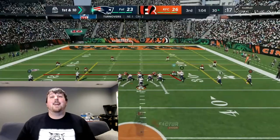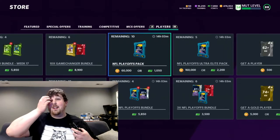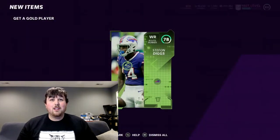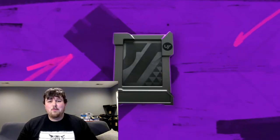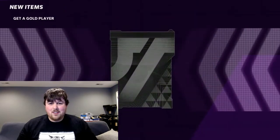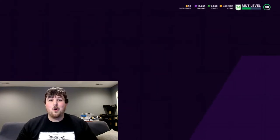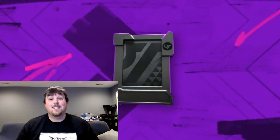We did end up taking the L there, but we got 10 total packs, four special packs, and one expensive special pack. Let's open up the ten gold packs first and see what we get. Team of the Week, Stefon Diggs — not exciting. An 82 Ty, we don't need you. Another Team of the Week — 86 Khalil Mac. We don't think we need Khalil Mac. Campus Hero, 82 Nick Fairley — don't need him. 80 Eddie Goldman — we'll take the training coins.